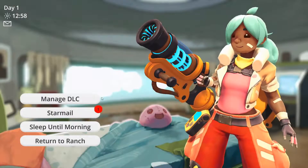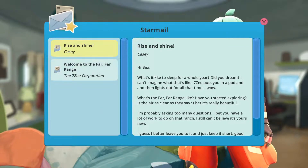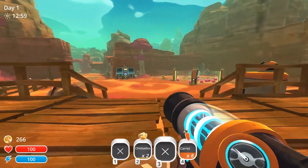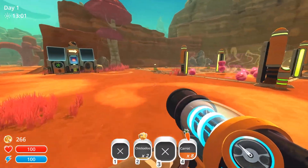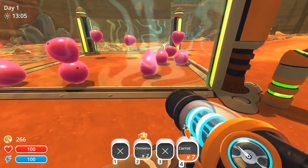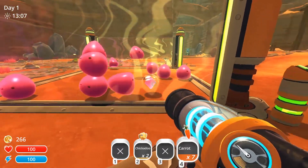Now let's read our star mail. So what did we get? 'Rise and shine.' This is just basically story stuff — if you'd like to read it you can pause the video and take a look. But let's show what will happen: if we feed this guy a carrot he will eat it, he'll be happy, and then poop out a plort.